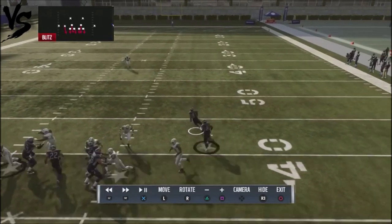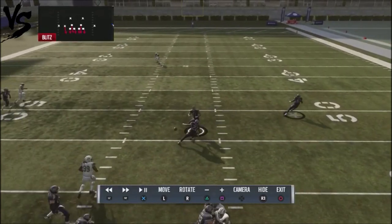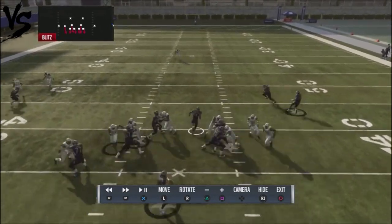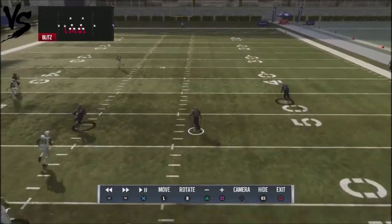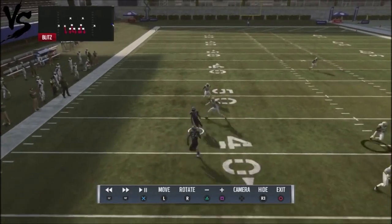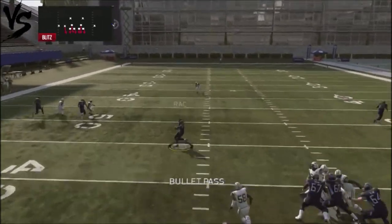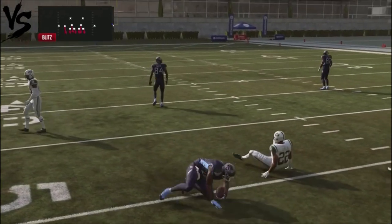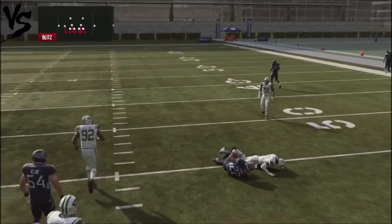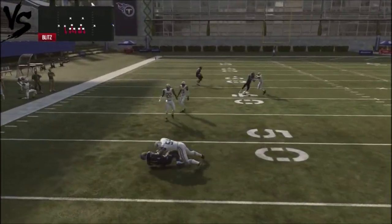My first read is number 81, my tight end — he got pushed off the line because of a blitz, but he's still my first progression. My next progression is the running back on the outside mesh route; if he doesn't block on a heavy blitz like this, he can get up around 5 to nearly 10 yards on the mesh route. On a heavy blitzing situation, you can drop it down to the running back. A user can't cover both of these mesh routes underneath — it's going to be hard to stop.